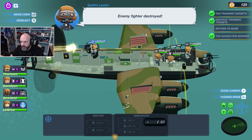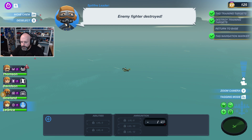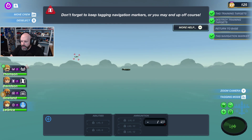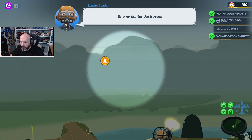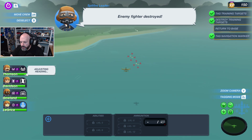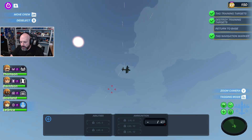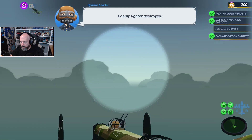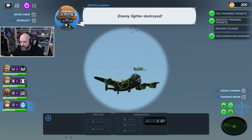Enemy fighters destroyed. They're behind us, so that's good. Don't forget to keep tagging navigation markers or you might end up off course. He's on the upper turret, so that's good. Keep shooting at them. What the heck — oh, is that a good guy? That's a good guy.